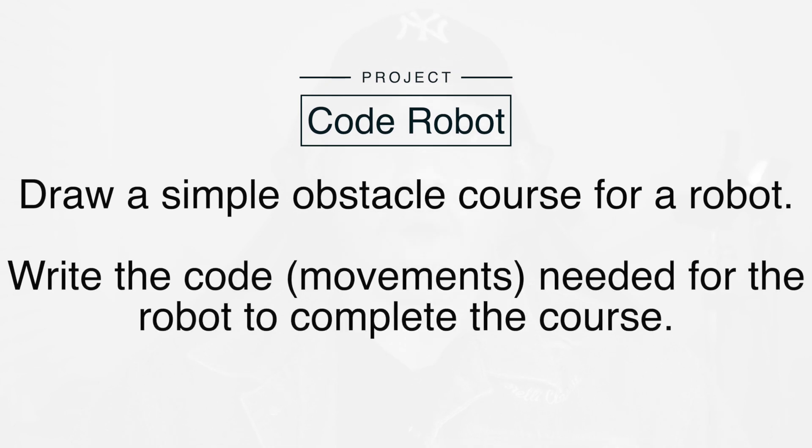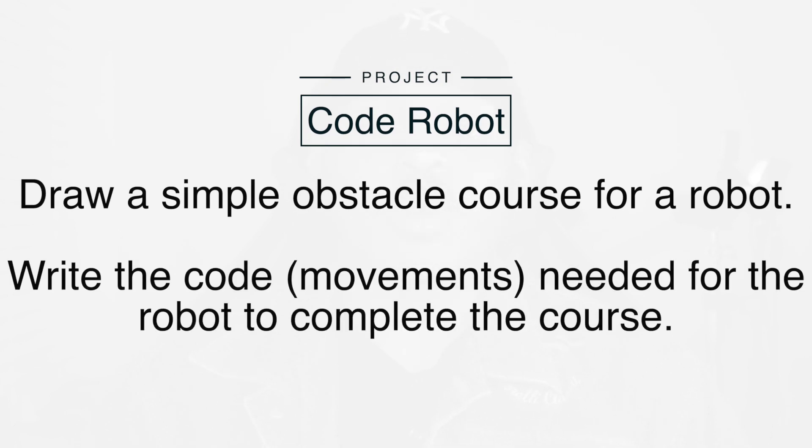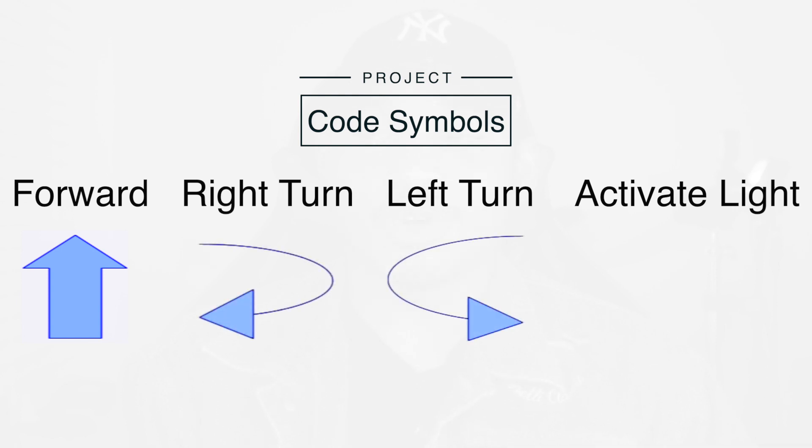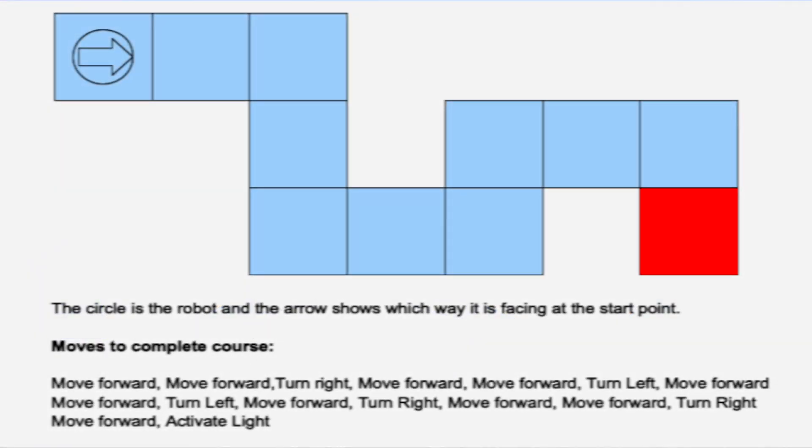So the project for you is very simple. All you need to do is draw a simple obstacle course for a robot and then write the code necessary to get the robot from one end of the course to another. To write your code, you can use up arrows to indicate a forward movement of one square, a curved arrow in the direction you want the robot to turn, and an X to indicate activating the final square. Here is an example of an obstacle course and the code necessary to get the robot from one end to another. I can't wait to see the obstacle courses and codes you come up with — have fun and happy coding!